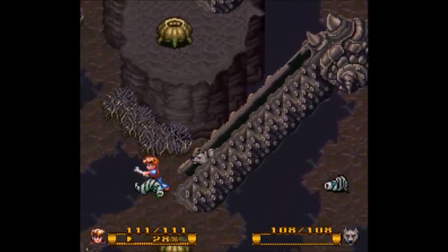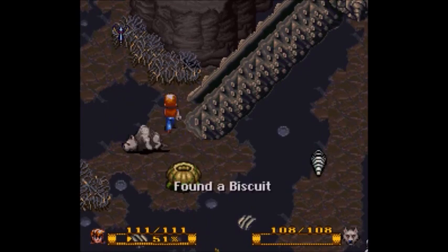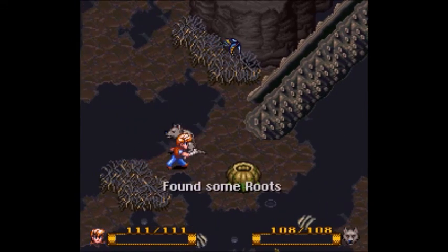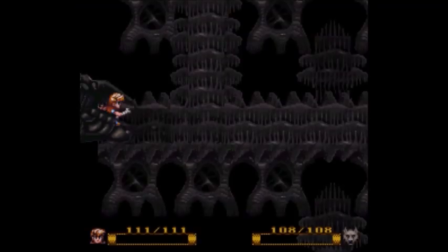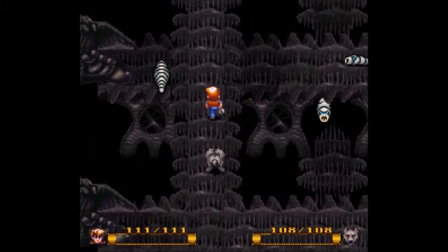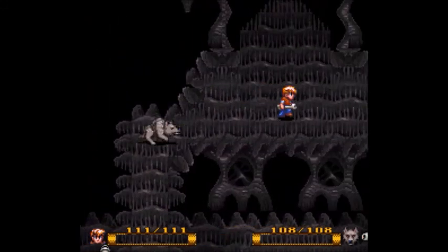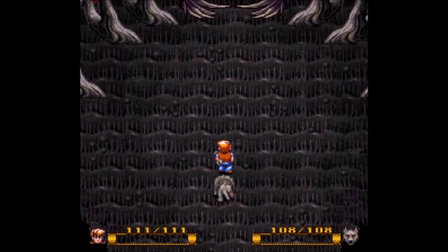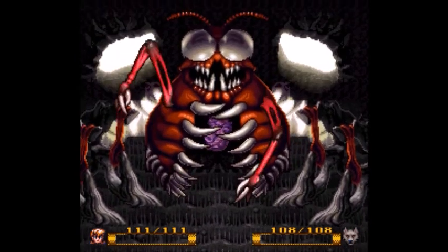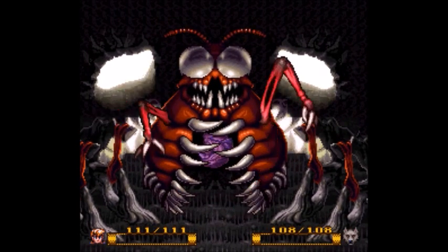I can bring my dog back to life with a biscuit if necessary. I think we're right near the boss now - yep, he's up ahead. The first big boss of Secret of Evermore. And if you've ever seen the SNES cartridge, this guy is right on the cover. Big, ugly bug thing.